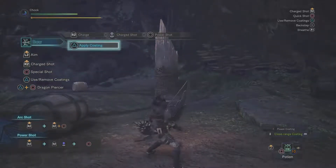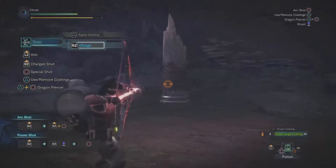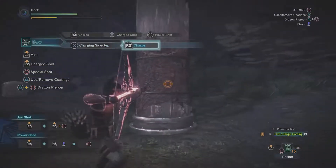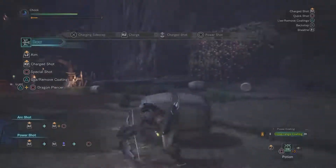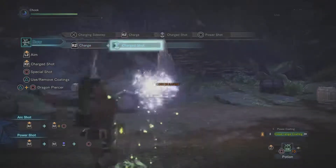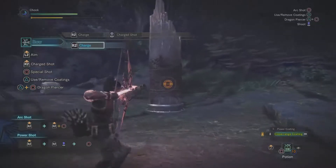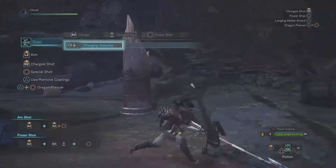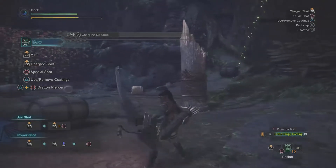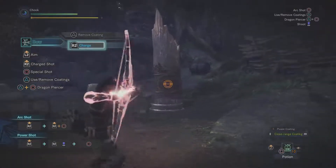The close range coating does quite the opposite of what you'd expect from range — as long as you're close to the monster, you'll be doing more damage. So the closer you are, effectively the better. You don't want to be using close range coating way back at maximum range. It's a way of getting more damage in if you know the monster well, you're underneath it, or in close quarters. Otherwise, you can use no coating and just attack normally.